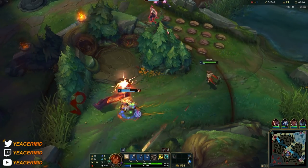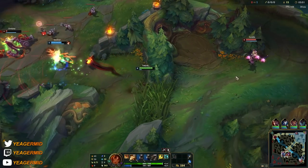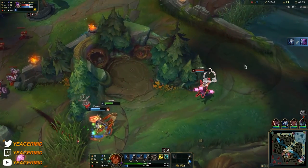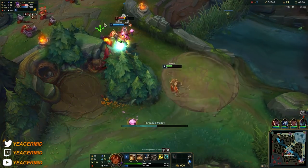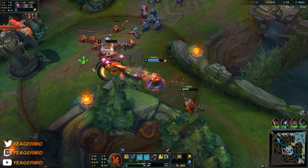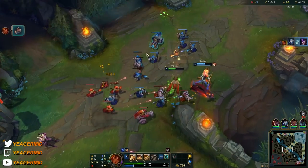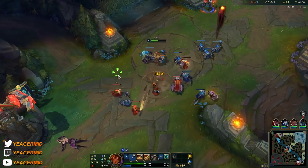You can also use that E minefield to zone people away — that's really the point of Taliyah right now, because it also slows people who are inside of it. The goal on the new Taliyah is that you want to build a lot of ability haste and also items that give you a lot of mana, because she's going more of a utility path due to the nerf to early game damage. She becomes really good at zoning people away now.